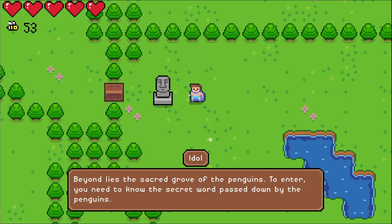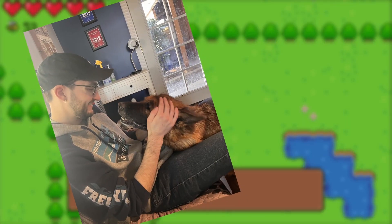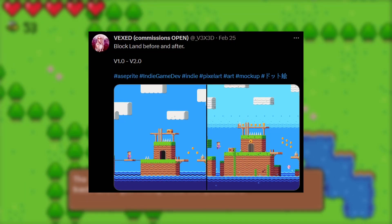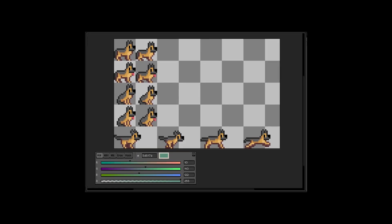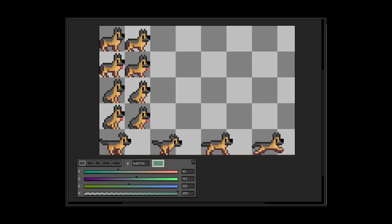We all thought it couldn't be done, but I've managed to pour even more money into this game. It was definitely worth it though. If you know me, you'll know I love dogs, but I especially love German Shepherds, and I'm planning to get one as soon as I graduate. I've been working with an artist called Vexed to help me make some more art for the game. I now present to you — a dog. I think it turned out great and he looks really cute.